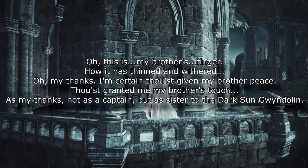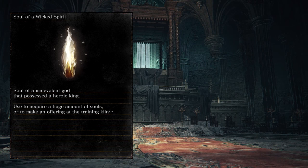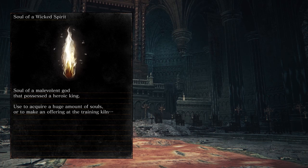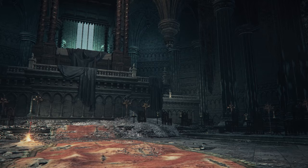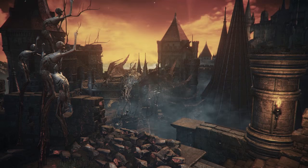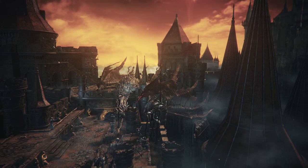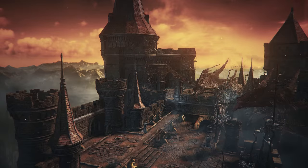Next we have two unused souls. First is the Soul of a Wicked Spirit, which reads: 'Soul of a malevolent god that possessed a heroic king, used to acquire a huge amount of souls or to make an offering at the training kiln.' The word malevolent means having or showing a wish to do evil — a malevolent god that possessed a heroic king. The other soul is the Soul of the Great Bat: 'Soul of the great bat sealed away deep beneath the earth.' It also mentions the offering at the training kiln, which is basically the transposition kiln you give to Ludleth at Firelink Shrine to make boss weapons and spells.